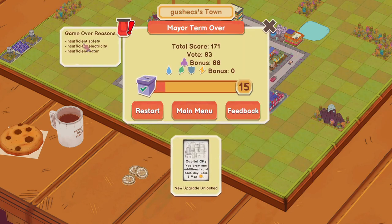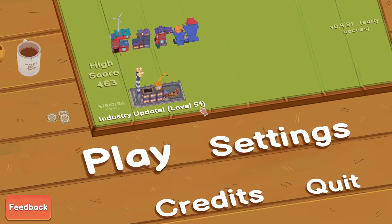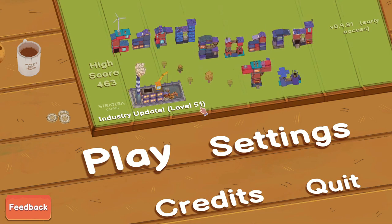I did exactly what I said I should care about — really looking at those guys. I reduced the energy below zero. We got 'Capital City' — draw one additional card each day, lose one max. This is great actually! And we got level 15. That's it for today. Thank you for watching, please leave a like, subscribe for more, and yeah, see you guys next time!